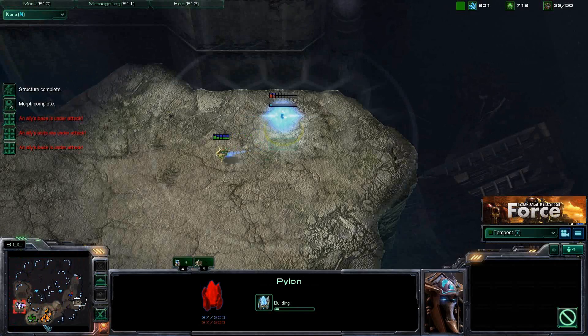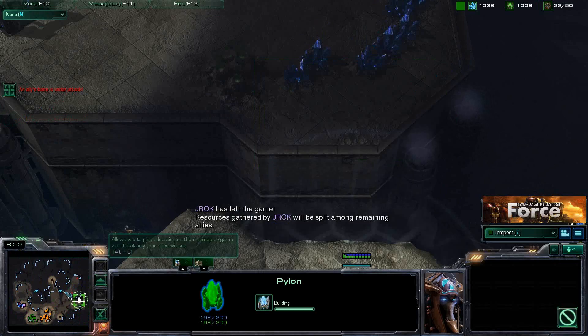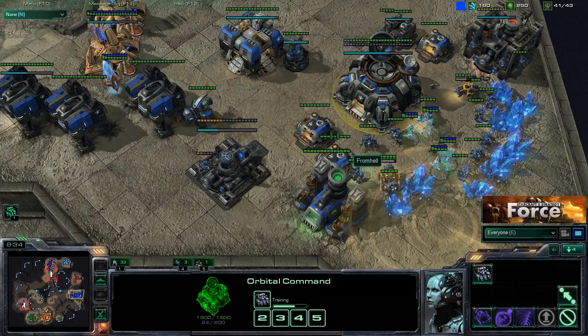Tempest is going for a DT rush — he's placing a pylon here immediately. I'm rerouting my banshee; a slight blunder there but I wouldn't have lost it. A pylon is going down and I'm going to drop a scan while Tempest warps a DT into the back of their base — he just pinged that location. There's the scan, there's the DT, and there's my banshee moving out. I'm pausing here — this is the pivotal point.